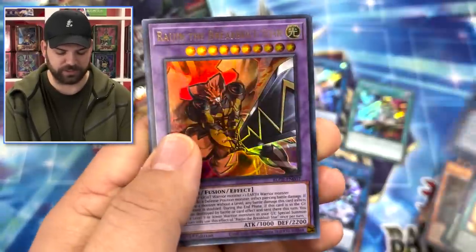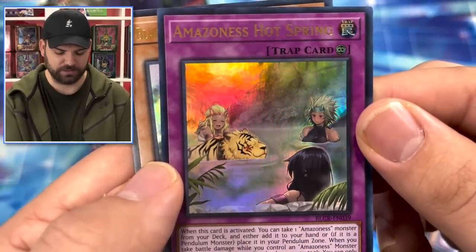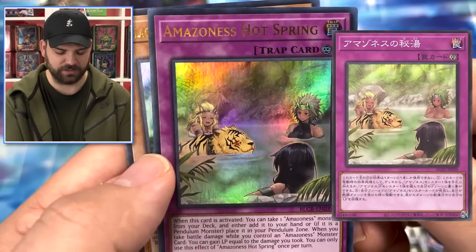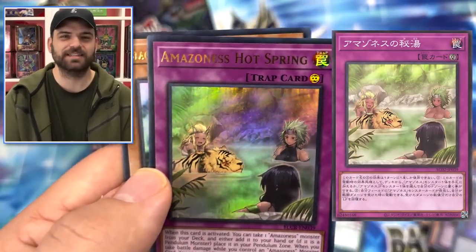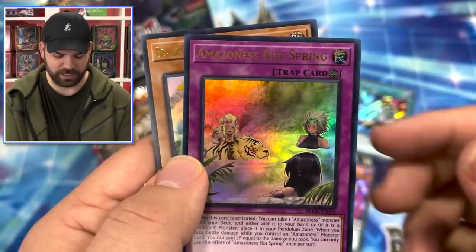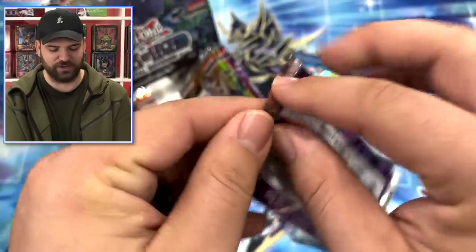G Golems are in here, Odd-Eyes Persona. Amazoness Hot Springs is in here and it is censored - we talked about how it would end up censored. They are all wearing spandex in the hospital. Konami, come on, at least try to make some sense out of it - they ended up putting spandex shirts on them. Just let's put them in clothes.